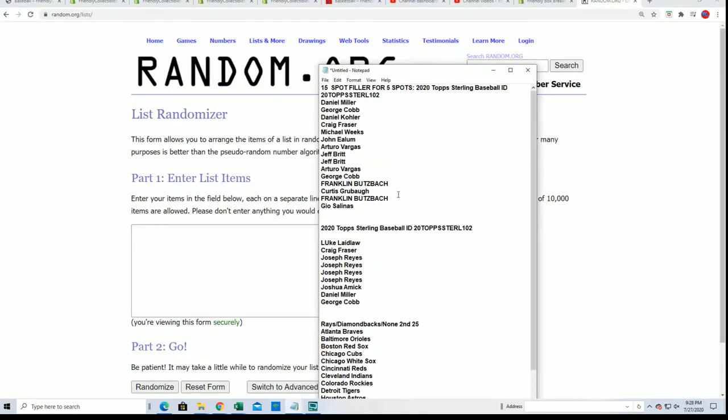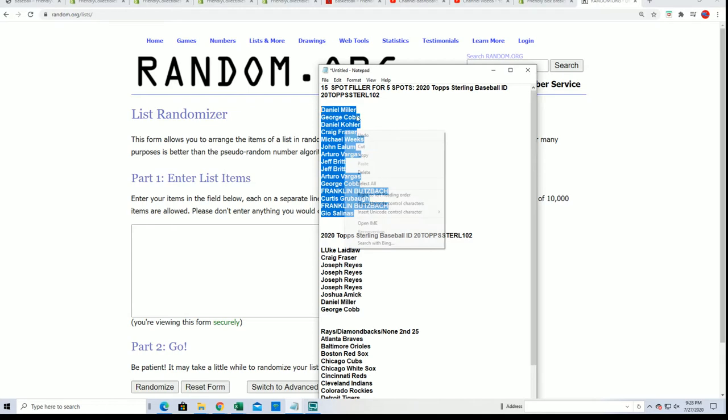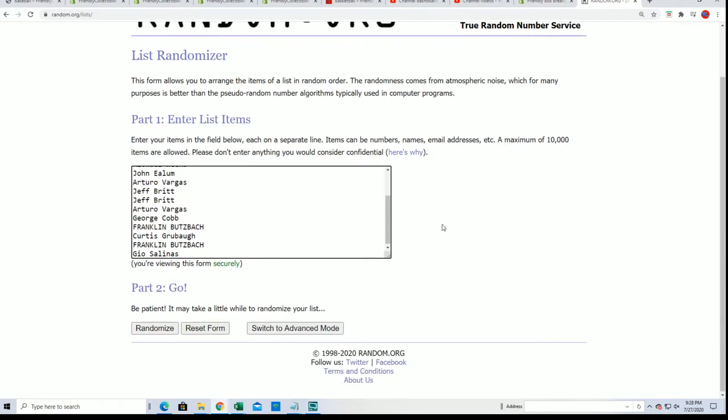If your name's not in the top 5, you don't get a whole lot — just a random base card and a random product. So it's a bit risky, but if you come out good, you can come out really good. So anyway, here we go. This is the filler.